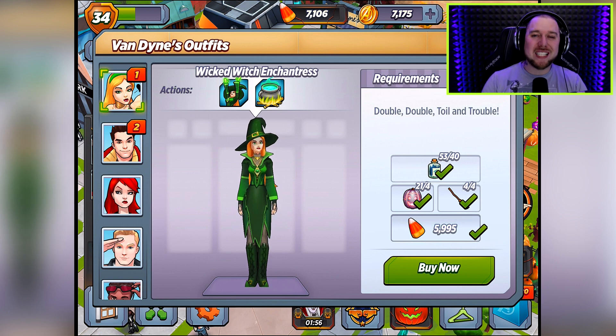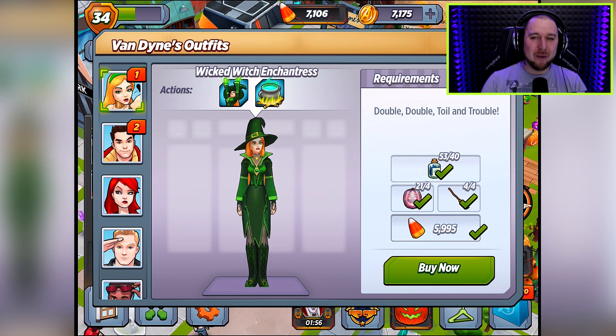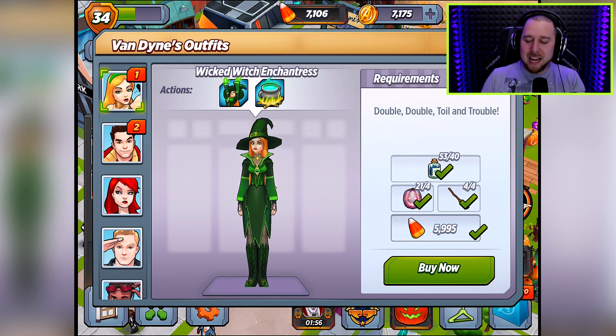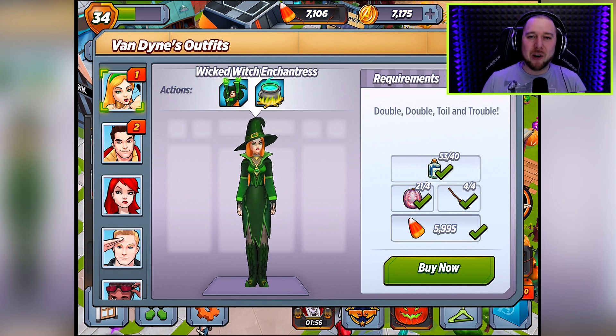We are back on Marvel Avengers Academy. We can unlock the awesome outfit for Enchantress, which is the Wicked Witch of... was it Oz? The Wicked Witch of the West? I always forget. You know, the girl that taps her shoes — is it Oz or Wicked? You guys can help me down in the comments below.